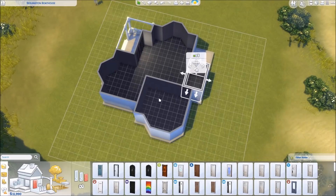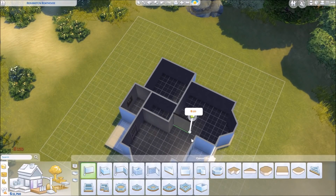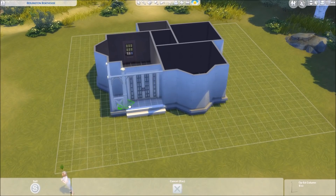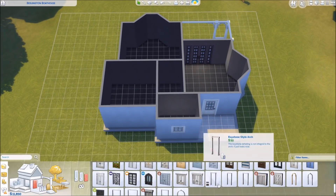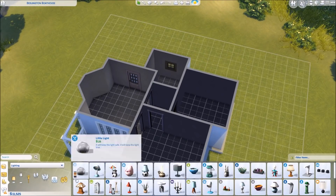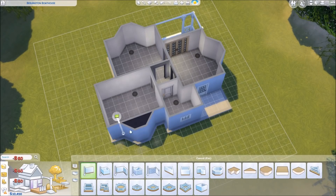Maybe adopt a stray running around the neighborhood. I've been wanting to have a current household for a long time because I haven't really spent much time playing the game in forever. As soon as Cats and Dogs came out I really wanted to make sure I just spend some time enjoying it, playing for myself, and exploring things I haven't done in a long time — it's been about six months since I've actually had a current household. I'm really excited to just play and share my builds.